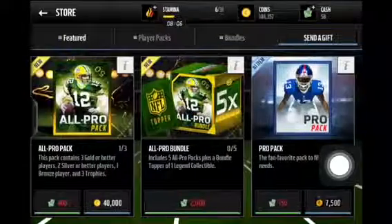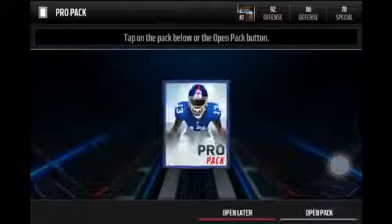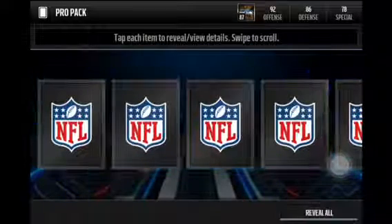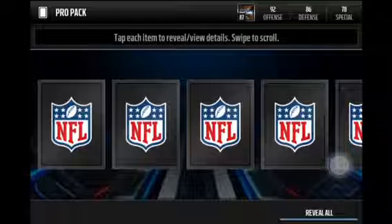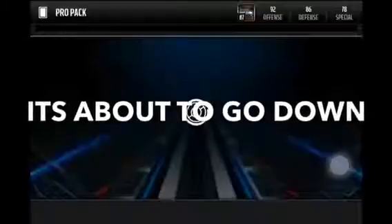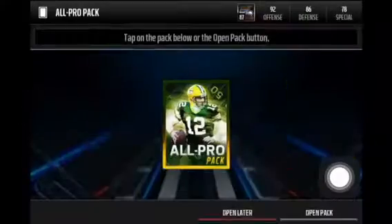Let's get into these packs. I'll rip one Pro pack, then the All Pro pack, then the last two. Hopefully we can pull a gold Team of the Week, or honestly any Team of the Week — an elite would be sweet. First pack was very laggy, sorry guys. We didn't pull anything out of there, just Justin Gilbert. So let's get into the All Pro pack — three gold or better players, two silvers, one or two bronze, and two trophies.